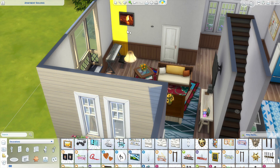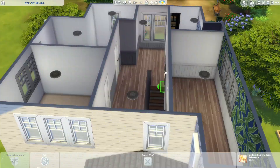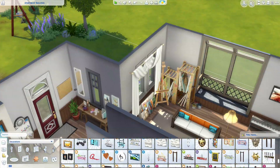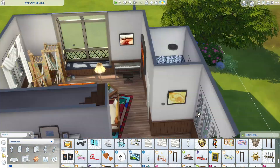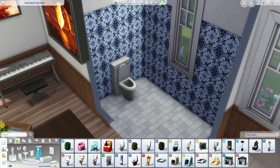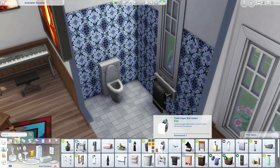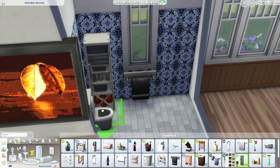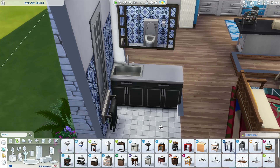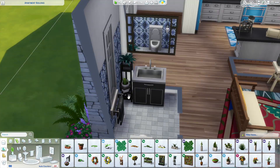There's also a keyboard in there. I downloaded a room off the gallery with a whole bunch of custom paintings — it's not CC, just extra paintings. If you don't want them, get rid of them, but I just fancied something different. Literally all you have to do is open up the gallery, type 'art', select 'room', and you'll see so many nice ones. There are so many talented people on the gallery — I love having it.